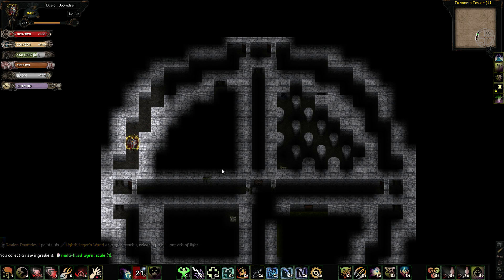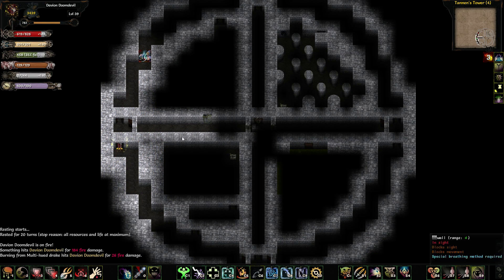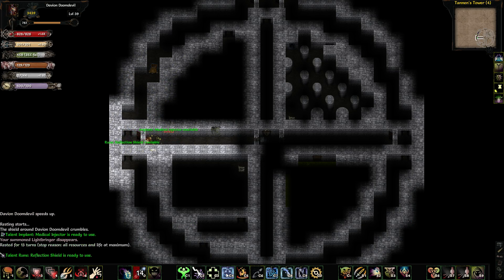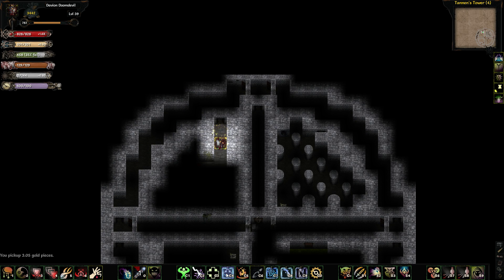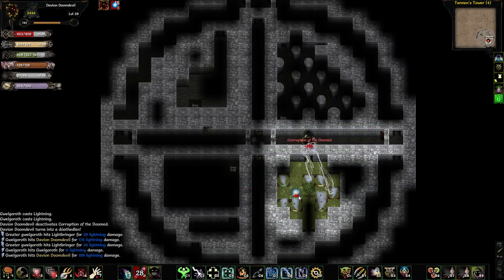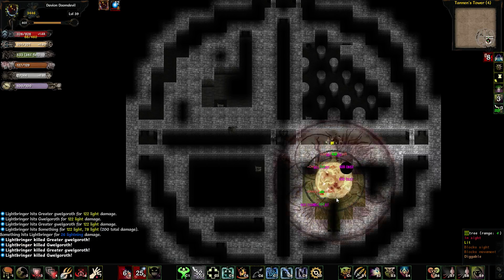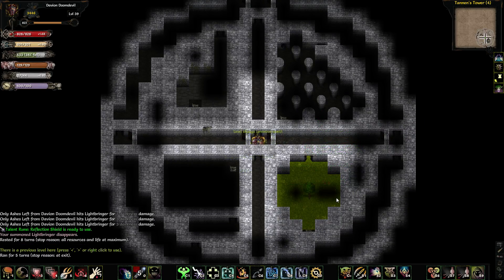There's definitely stuff still in there to fight. Got the multi-hued worm scale — so I killed a multi-hued. There's this guy up here. Drop this guy right there. And then there's this one too. Drop this right there. There's the first level done.